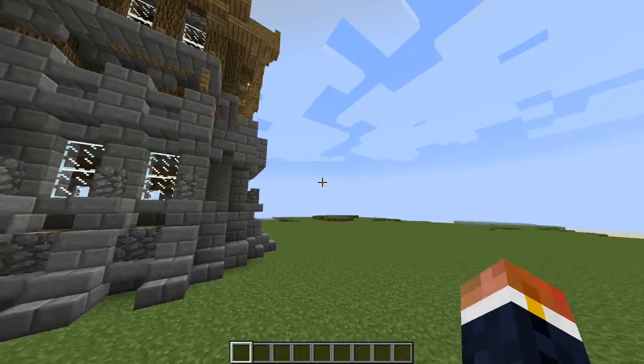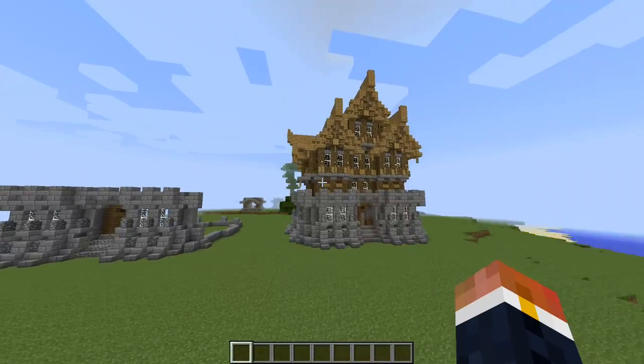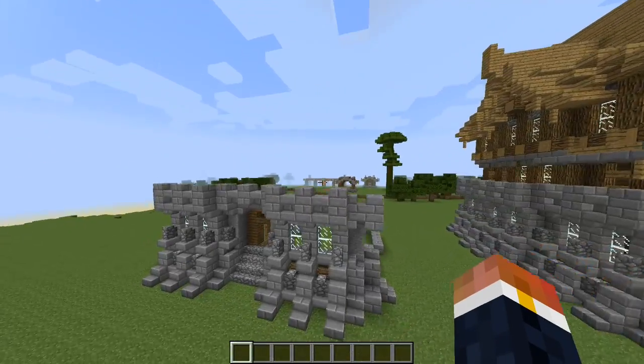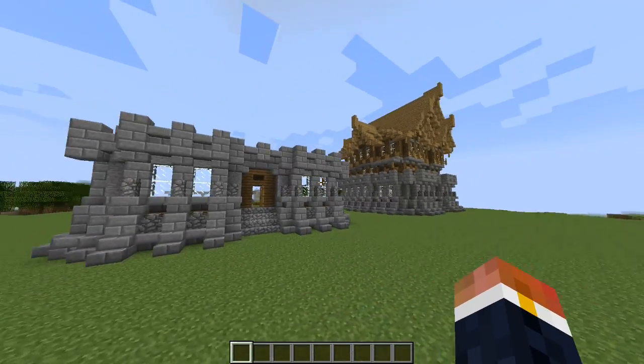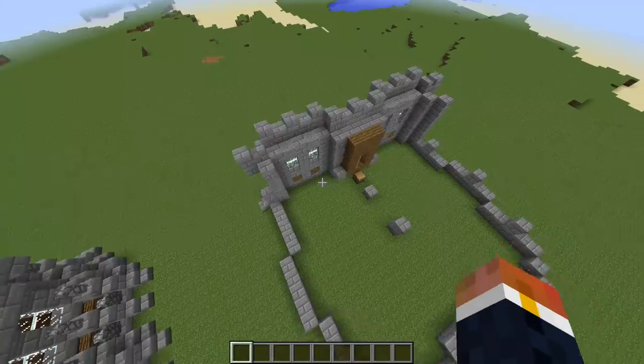Hello, all you wonderful people! Welcome to episode 2 of the Castle Manor tutorial series. Last episode we worked on the front facade of the first floor. Today we're going to be working on the rest of this first floor thing. We'll see how far we get.